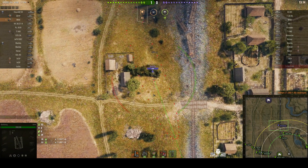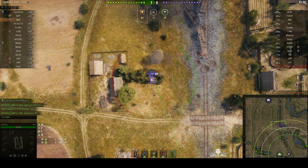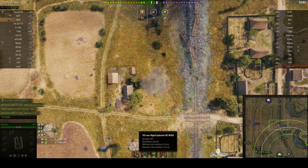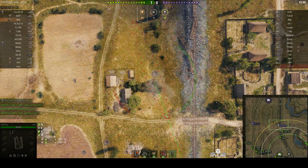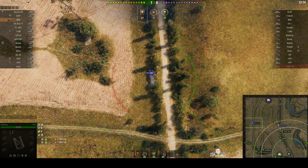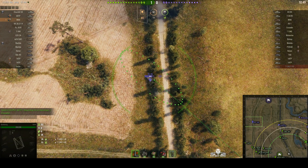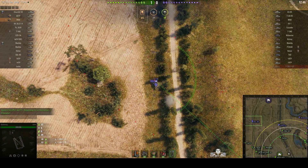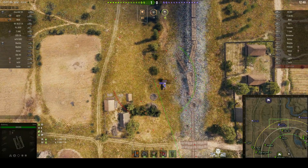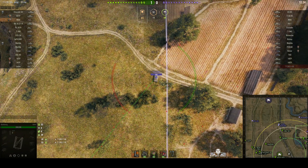Now the Matilda is within the arc of fire — 370 hit points; he's not going to do very well if the shell hits him. The 155mm can do alpha damage of 550, but it's only got a penetration of 39mm, and the Matilda's armour is quite strong, so it's probable he wouldn't have penetrated it, but he might have splashed it. HE does do module damage, and that KV-85 is about to find out what module damage is all about. The round landed in front of him, so again it would have been splash damage.